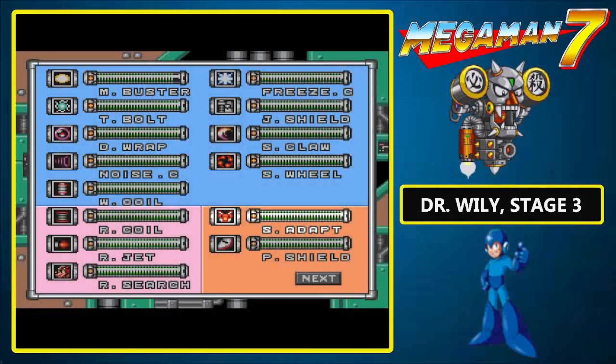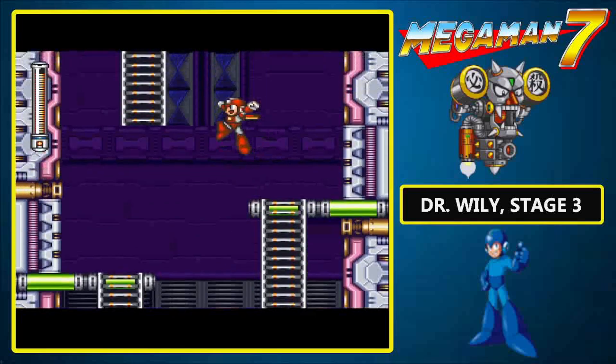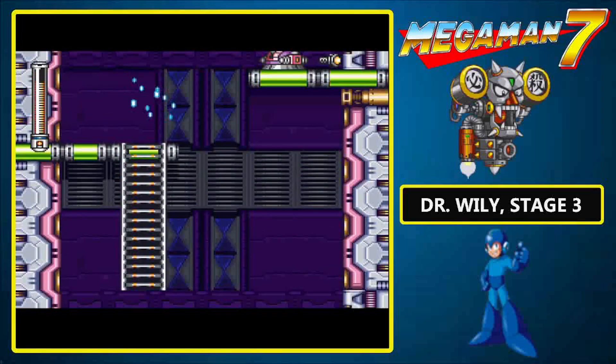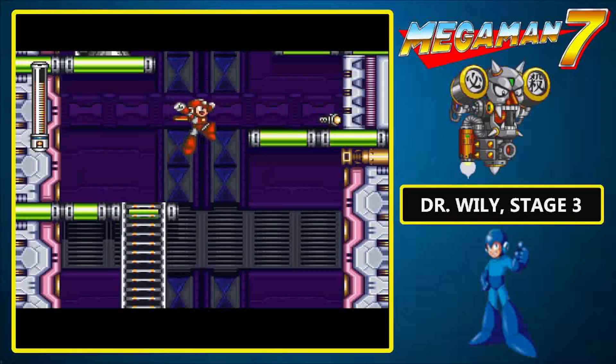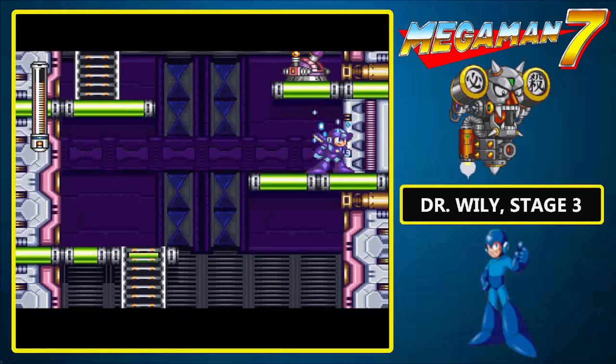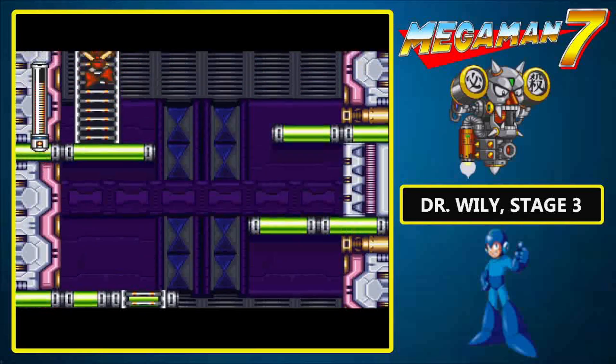Starting things off, we have some frisk cannons that we need to deal with. Once again, the Super Adapter is your friend, and by extension, the Rocket Fist. Unfortunately, since there are few platforms to stand on, dodging their shots can prove difficult.